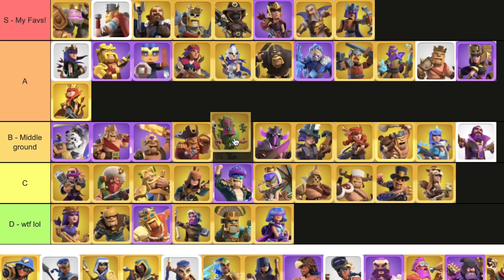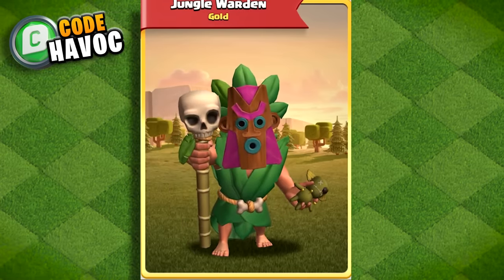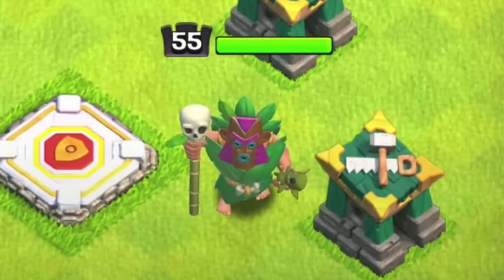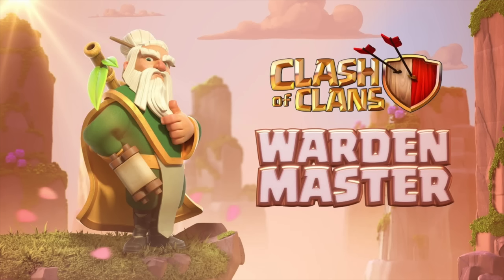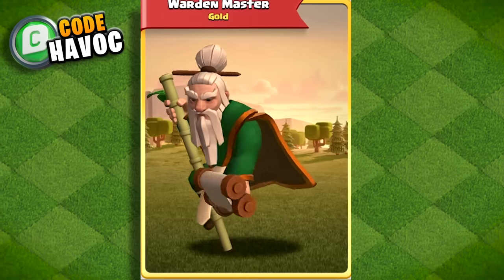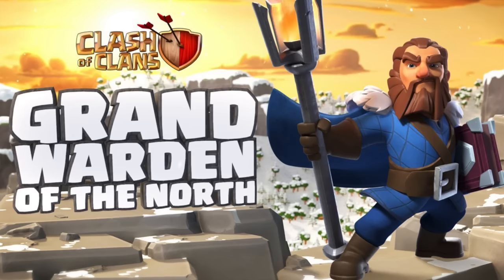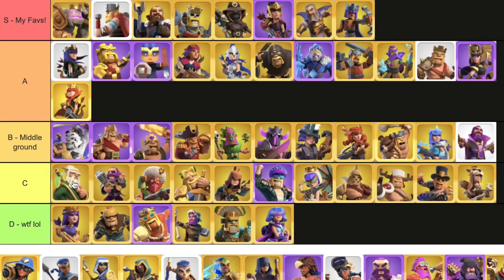Jungle Warden — this one's actually a solid jungle skin. I'm gonna go with B. I like how they incorporated the dark goblin in there. It is way better than what we got for the king and queen in my opinion. Though from the trailer to the game, it does look a little funny in the game. Warden Master — I hope I don't get flamed for this, but this ain't it for me. The skin looks dope — it's just that I don't think it fits the warden. I'd much rather use something like Warden of the North or the Champion one, so it's gonna be C.